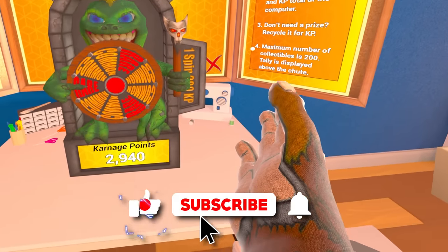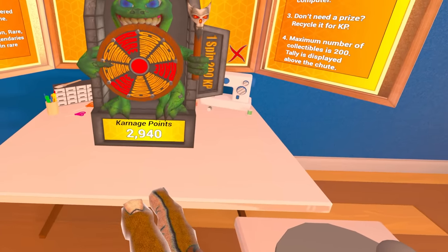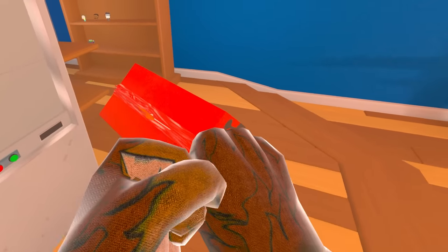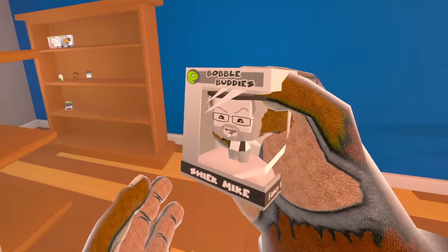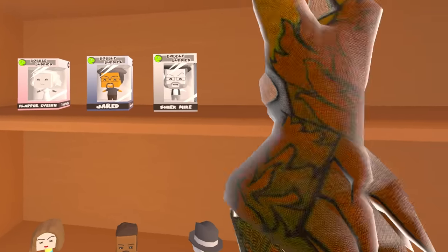Let's go to the wheel of carnage. Let's pull this thing down and see what we get — spend just a couple of carnage points. We got something rare. Got the box — let's open it up. We have... his name is Shike Mike. I don't quite understand — let's put him up there. He's also a black and white guy. Let's spin the wheel again.